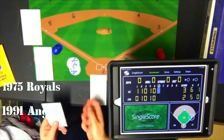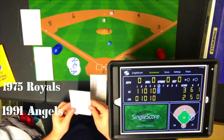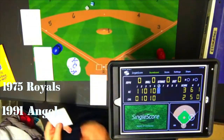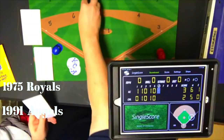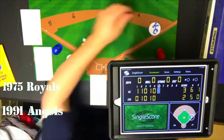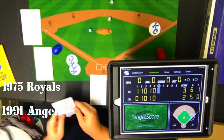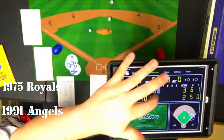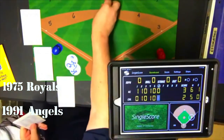Top of the sixth: Soleida lines out to second. Cowens flies out to center. Frank White walks. Stinson flies out to left. Kansas City goes quietly with only the walk to show for it, and we go to the bottom of the sixth still 3-2.